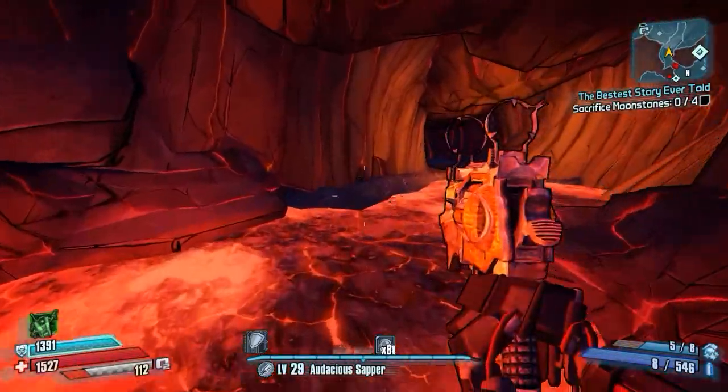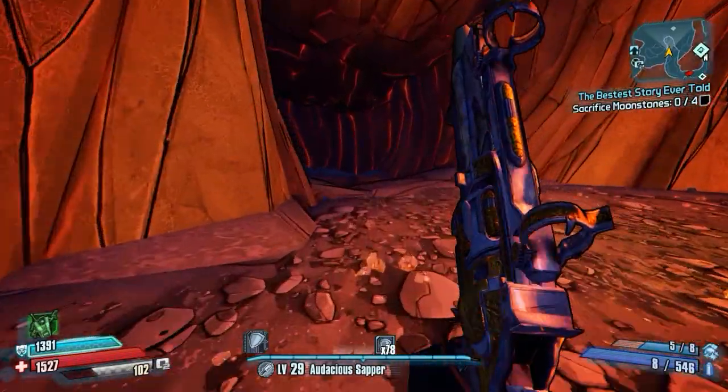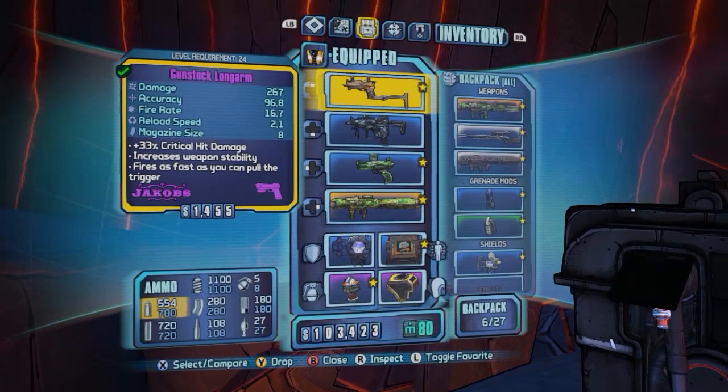What you're going to do is proceed into the volcano here — make sure you don't fall in the lava, otherwise you'll die — and then go ahead and jump down the hole here. I'm going to go ahead and show you my setup first in case you guys are wondering about that.